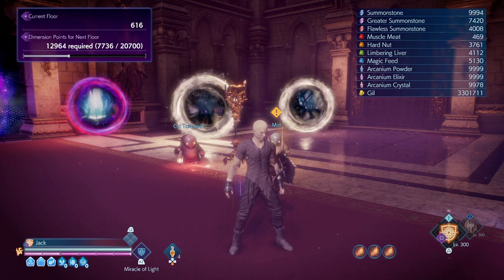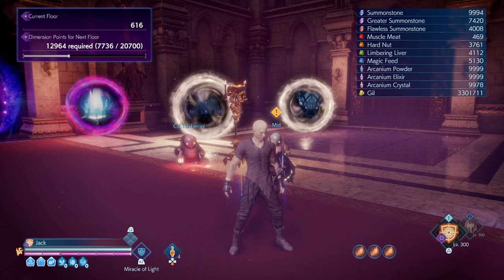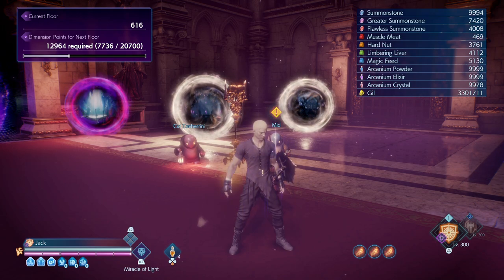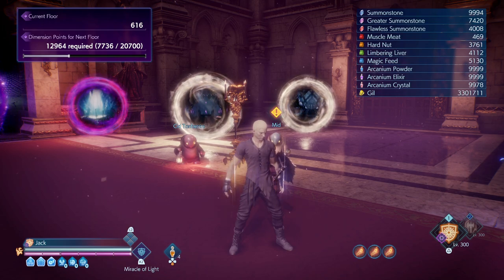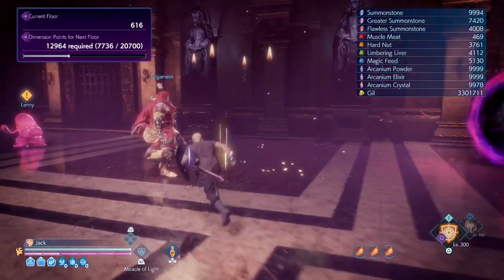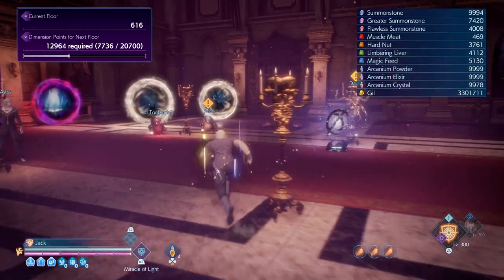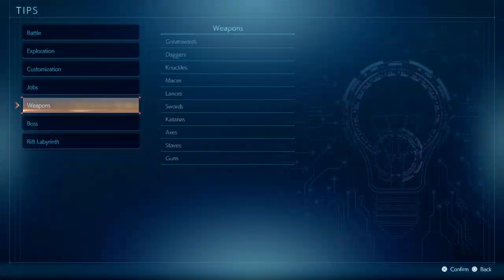The Dimension Bringer is a DLC — you need to have the DLC in this game. If you're wondering why you don't have it after finishing the game, it's because you need to unlock it on the Gilgamesh Rift. If I'm not mistaken, it's on the 10th floor — once you beat the boss there, he will drop an item that lets you use the Dimension Bringer. The Dimension Bringer is actually a command ability.